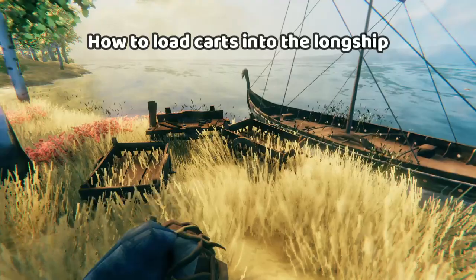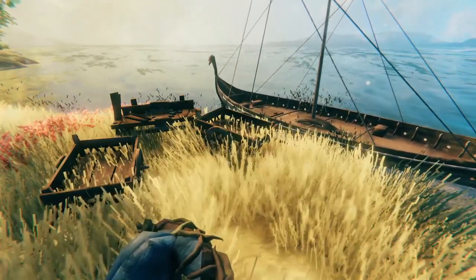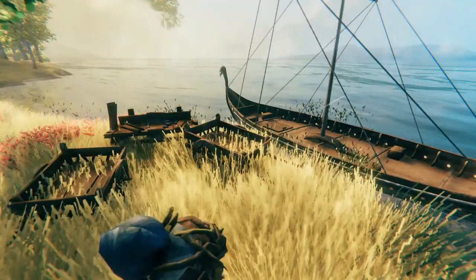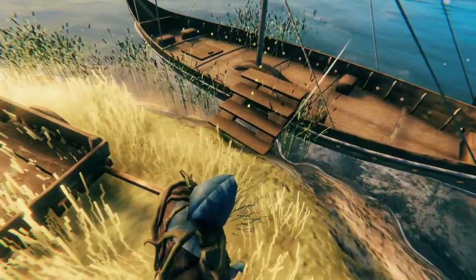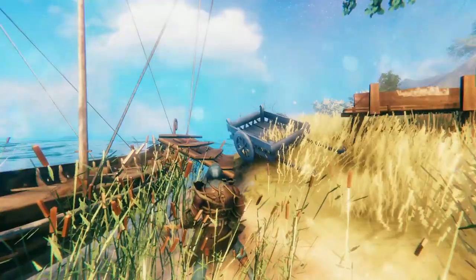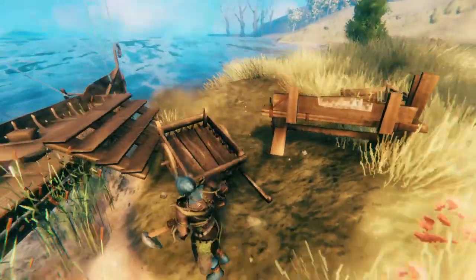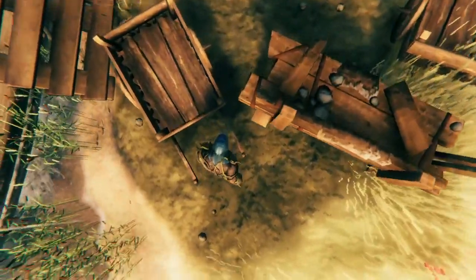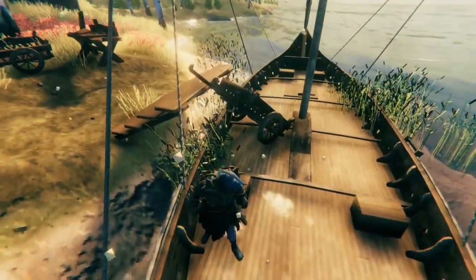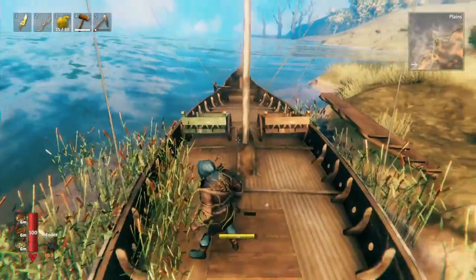Now that you know all about situational awareness, staying alive when sailing, and the basic controls of the boat, you can learn more about the longship's true potential — which is moving large amounts of goods. The longship is incredible because you can actually put carts into it. Loading the carts up is really simple. All you have to do is put the boat close to the land. You need the ground in front of the stairs to be flat — if it's sloped, that's breaking the system. So flatten it out, pick the cart up, and simply push it forward up onto the boat. Then run forward. It usually goes a bit crazy at first, and it's best to have one on each side of the mast.